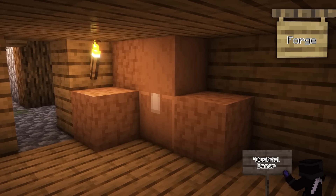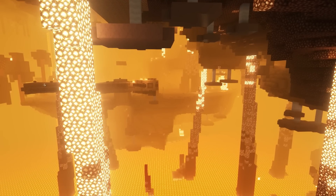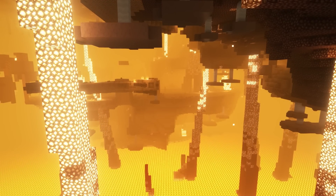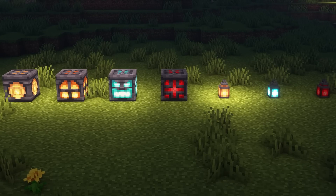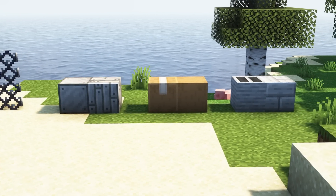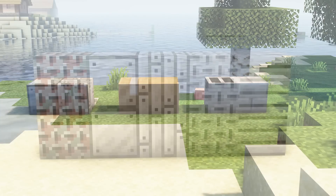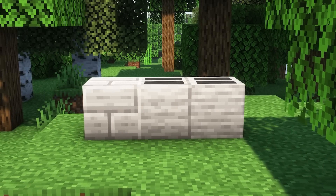Industrial Decor adds new blocks into Minecraft relating to factories and industrial-type buildings. This mod is actually compatible with Infernal Expansion and Energetic Expansion, as large lantern variants are also included, as well as industrial decor zone designs of the lanterns. Many new blocks included with this mod are chain link fences, sheet metal blocks, cardboard blocks, and even cinder blocks. There are many variants to these blocks as well, so you're not just stuck with one type, which is great!